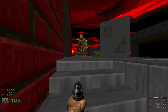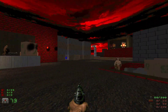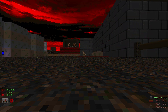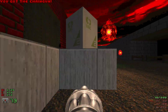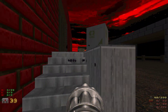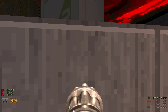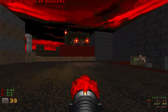This map is also very tricky here in the beginning and I already kind of messed up. What you want to do here is, as soon as you start the map, you want to grab the chaingun. It doesn't really matter if you get hit too much because there's a berserk where the Hell Knight is. Just don't die. Now I'm going to grab the rocket launcher.